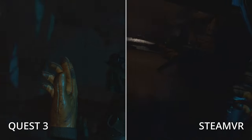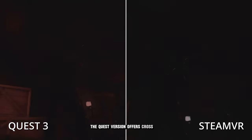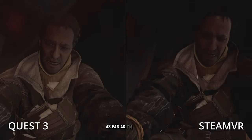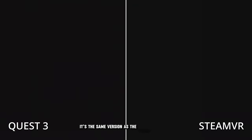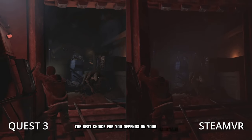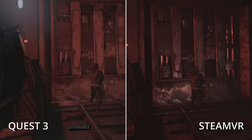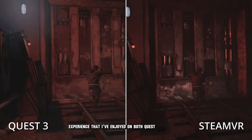If you own a Quest 3, I recommend choosing the Quest version over the PC VR version. Currently the graphical differences between the two are minimal. If you have a VR capable PC, the Quest version offers crossbuy, which means you own it on both Quest standalone and Quest PC VR for free. As far as I'm aware it's the same version as the Steam VR version. Ultimately, the best choice depends on your hardware and priorities. Either way, the game itself is a fantastic VR experience that I've enjoyed on both Quest and Steam VR.